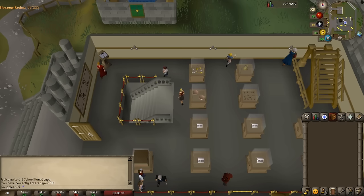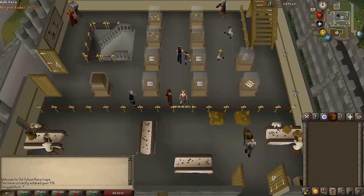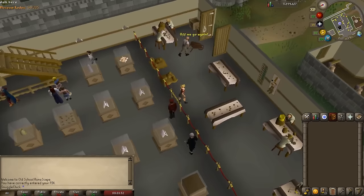Next, go back to the main floor for the second way of obtaining kudos, which is cleaning dig site objects. To earn kudos this way you have to have completed the dig site quest, which is a pretty easy quest — there's a link to the guide in the description.